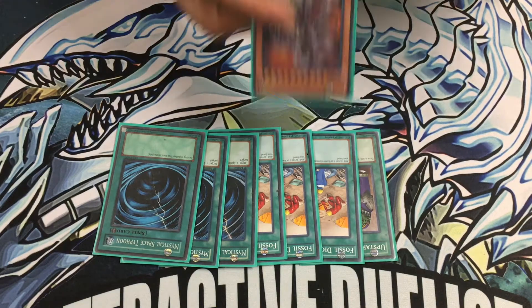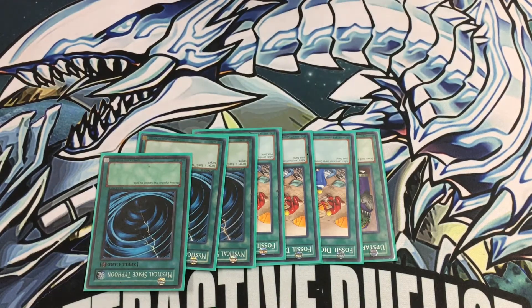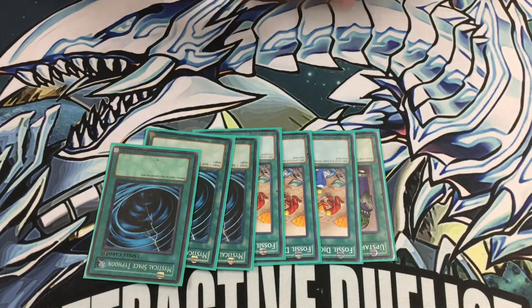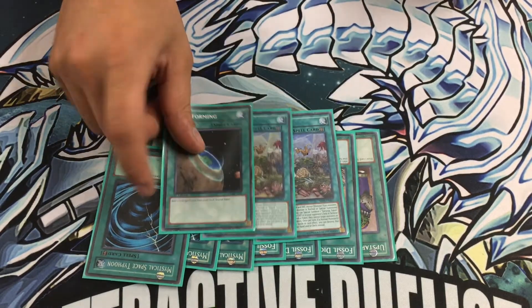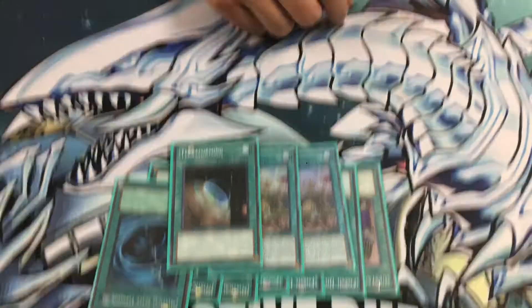The simple fact is I want stuff in the graveyard for this guy — the more I can put in there, the better. I also run two of the Field Spells, a Terraforming, and a Searching Out. My choice for two was simply because Terraforming allowed me to search it out. But I'm playing two engines so I need the space. At one point I was playing pure Dinos with Tin Goldfish, but there were too many times I was getting out-grinded, so I'm trying to get away from that.